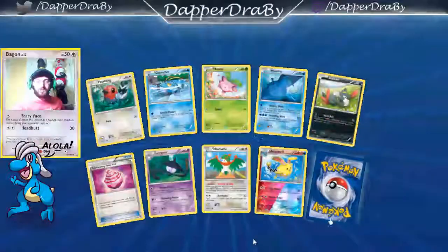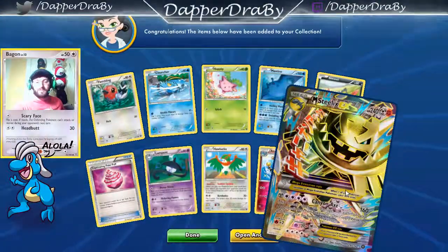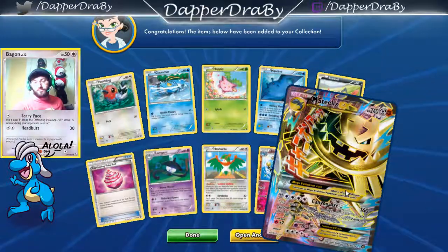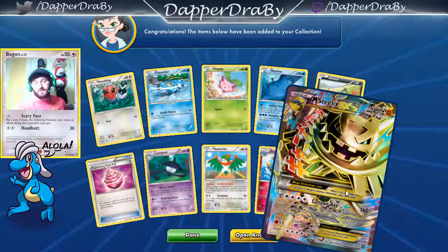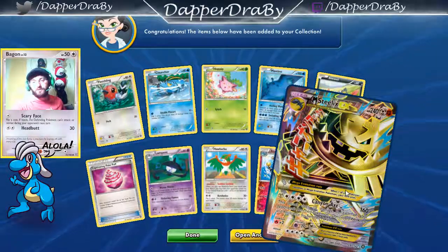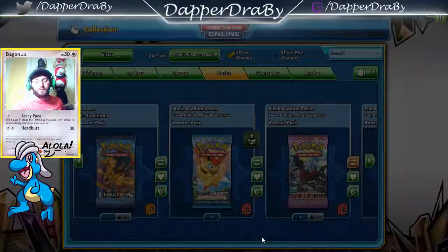A Fletchling — is that a good sign? Halucha. Rare Mega Steelix Full Art — that is a cool-looking card. But too bad the attack's just not very conducive to play. It's a sweet card though. Okay, let's open another one.